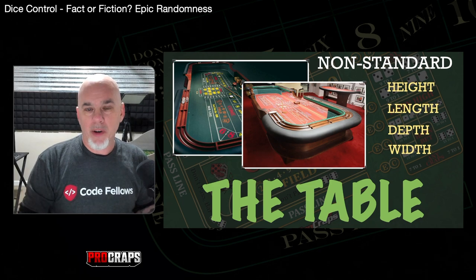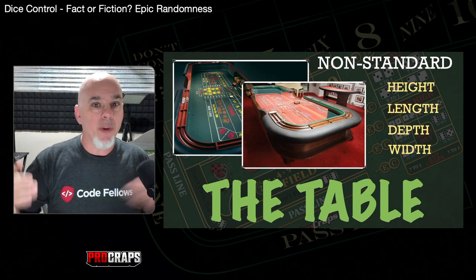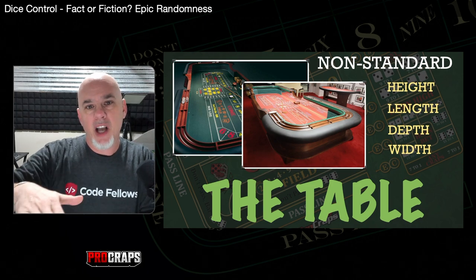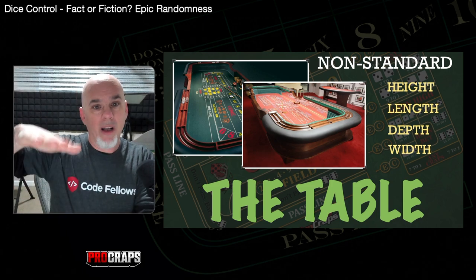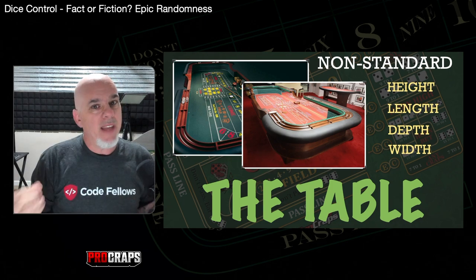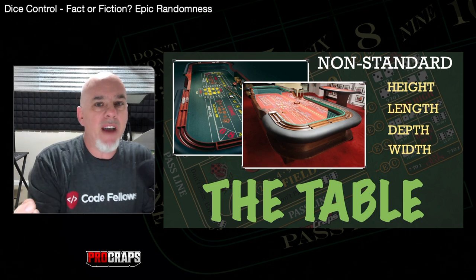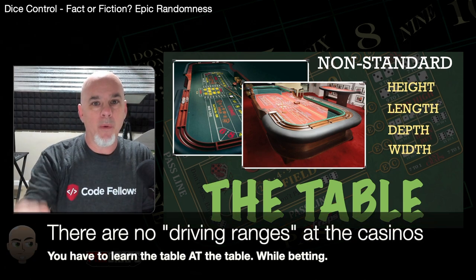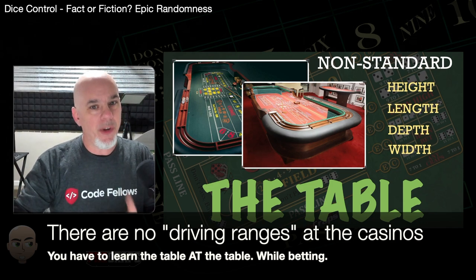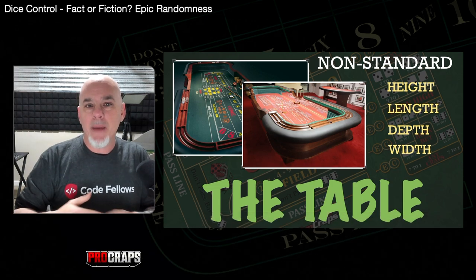Dice control relies on muscle memory. You're throwing thousands of throws dialing it in at your home practice unit. Then you go to the casino and the deck is an inch higher, or the rail is a little deeper than you're used to — you'll feel that, it'll hit you in the armpit instead of the ribs. If you don't find that out ahead of time, you show up, go 'whoa this is different,' and while you're adjusting you're throwing randomly whether you think so or not.